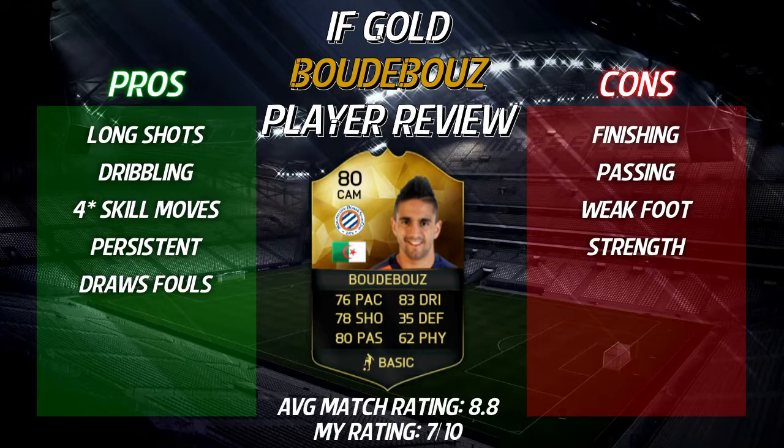Under pros, we have long shots — absolutely superb long shots, love taking them with this guy, and they are a hell of a lot of fun. Dribbling as well; this guy's dribbling feels so nice to use, you can dribble around pretty much anyone, definitely a massive positive. Obviously the 4-star skill moves to go with that dribbling are really nice. I've also put persistent — he is a very persistent player, he wins the ball back high up the pitch a lot, gets himself into good positions, and therefore draws fouls, which is the last point under pros.